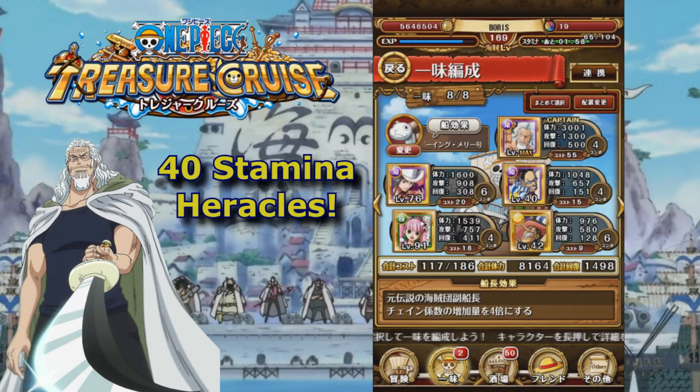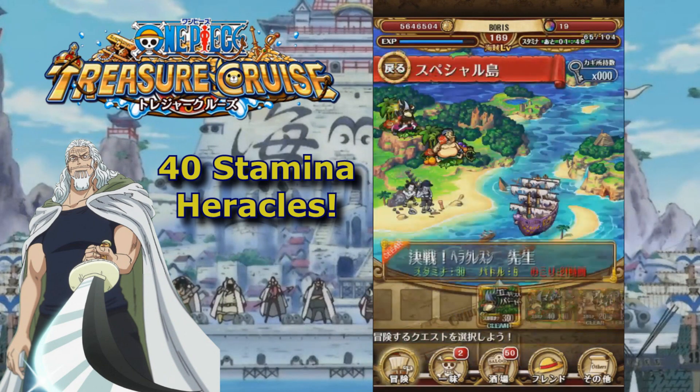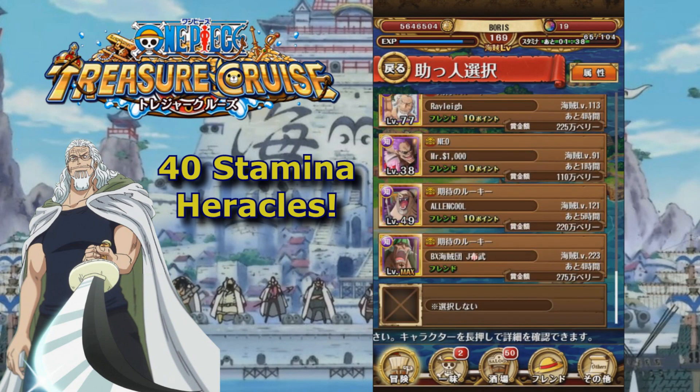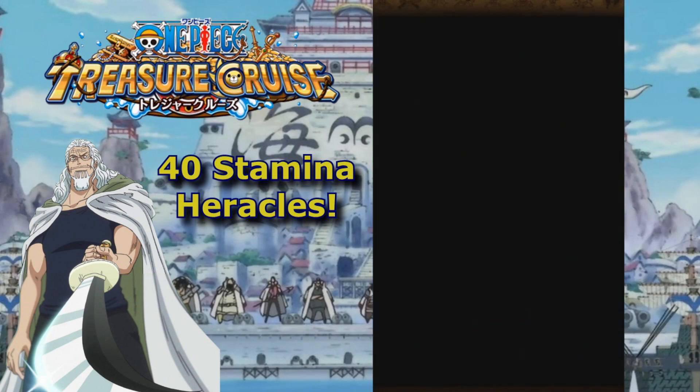What's up everyone, Boris here with my walkthrough of the 40 stamina Heracles dungeon. It's out tonight for the next 24 hours, so hopefully this guide will help some of you guys trying to get him. I'm using Rayleigh, Mr. 3, Robin, Perona, and Golden Pound Usopp — three utility units and two powerhouse units — and of course a Rayleigh friend captain. Let's get straight into it.